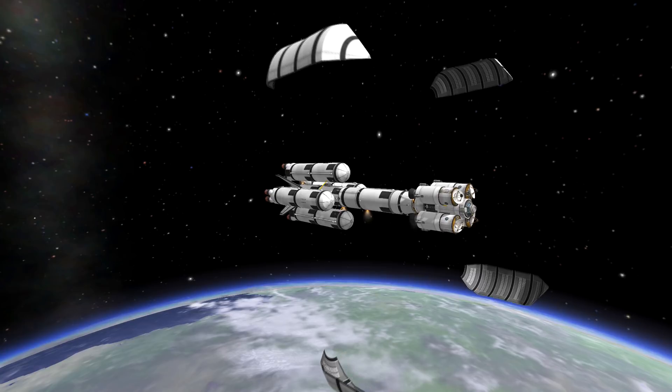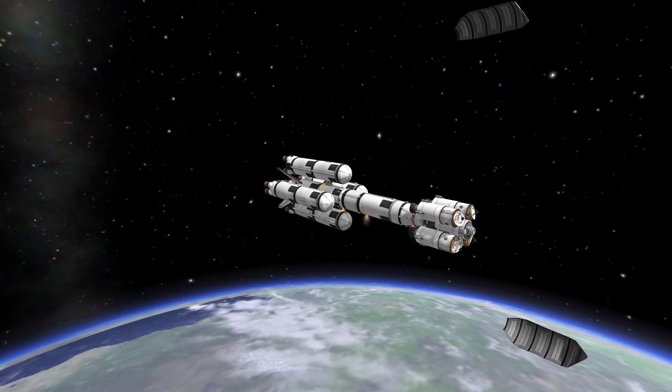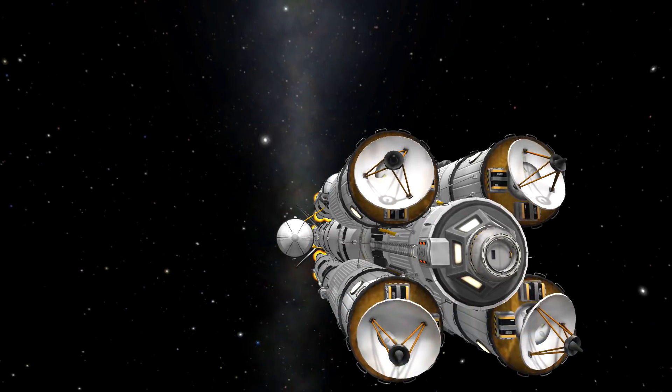Okay, the separation of the fairing occurred correctly. As you can see, I'm going to add this interstage into every launch vehicle that I use with this design, especially with fairings. Hopefully it's a bug and they fix it in the latest version.